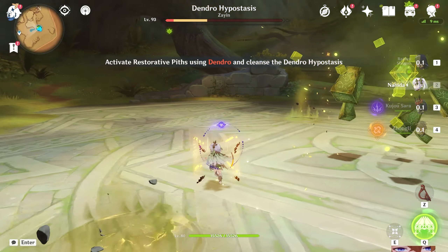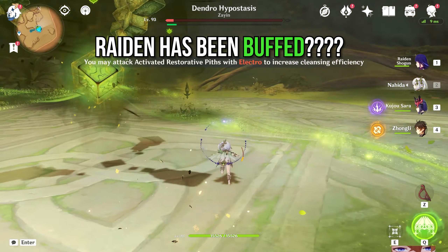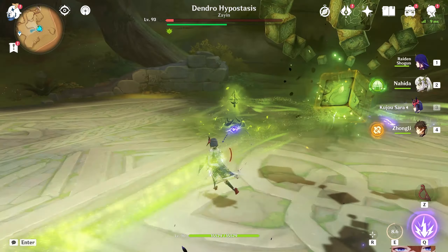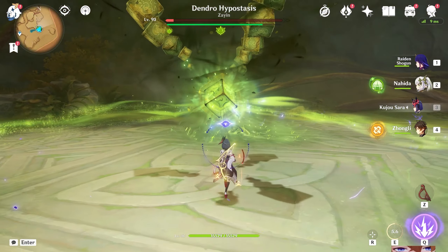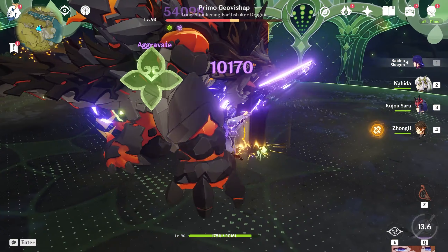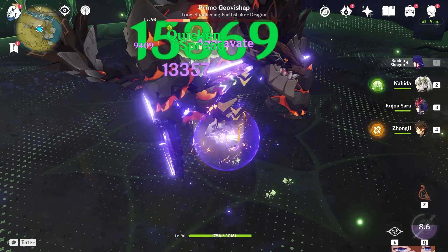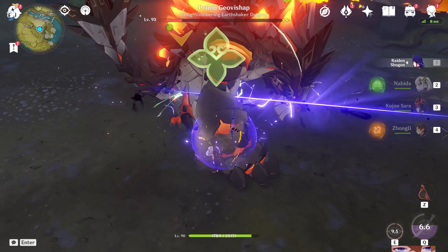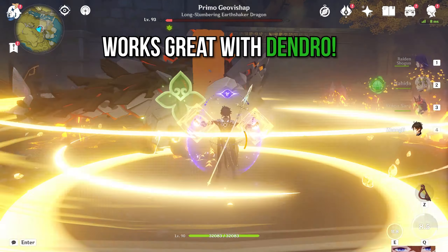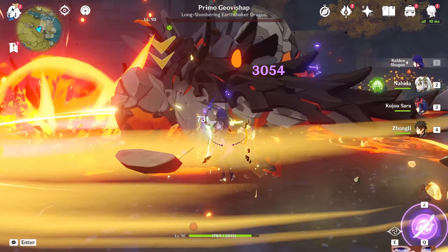The Raiden Shogun has gotten even stronger with the addition of Dendro. We thought her final form was already in Inazuma, but Dendro has made her even more powerful. She can be a great Hyperbloom support in Hyperbloom teams and makes great use of Quicken, especially with her elemental burst, to deal more Electro damage. She goes quite well with Nahida, and slotting Nahida together with Raiden creates some Archon-duo action that does insane damage.